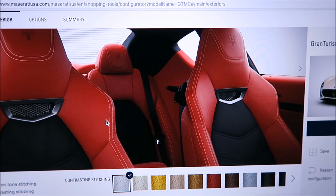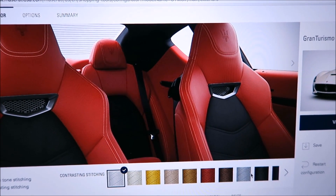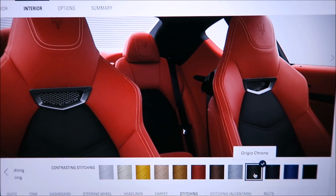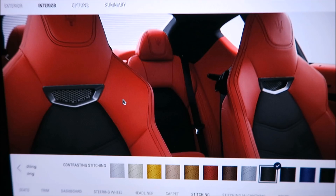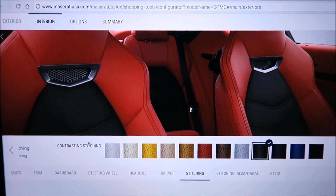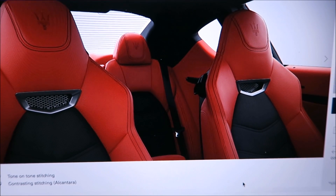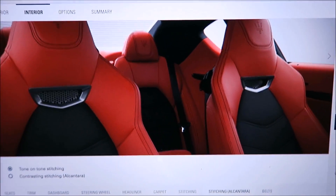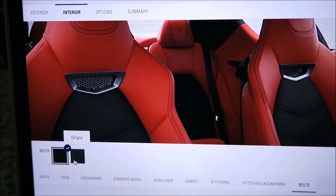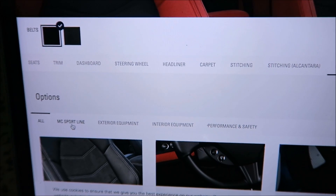Choosing contrasting stitching turns all the stitching to white. You can change it to many colors — I'm going to try Giorgio Crono, which is darker and matches nicely with the Alcantara. Actually, there's an Alcantara stitching option — I'll go with that so it all matches up. For seat belts, you can choose Nero or Giorgio.